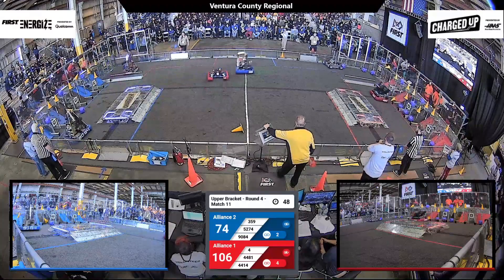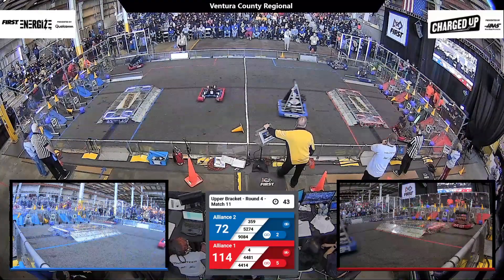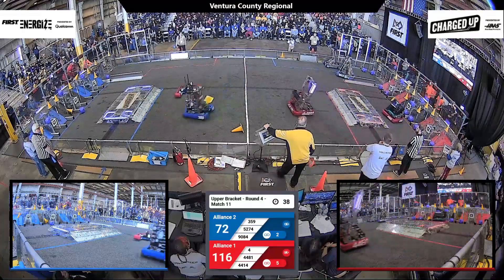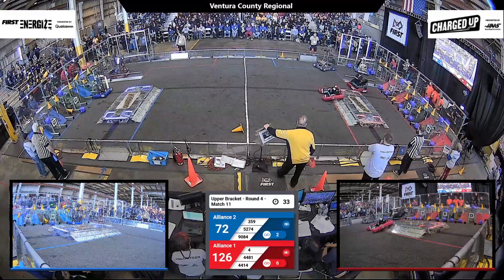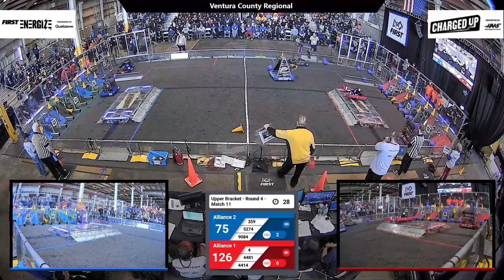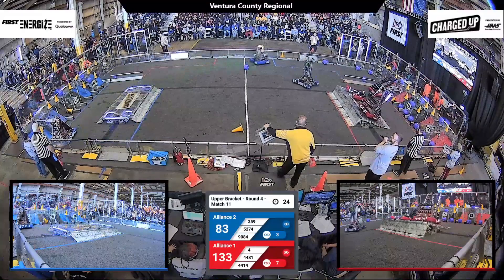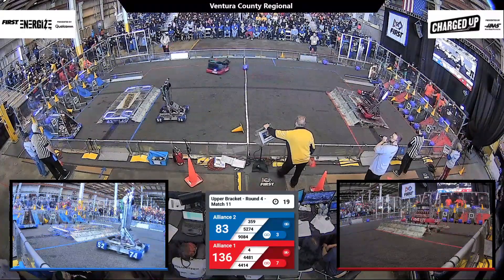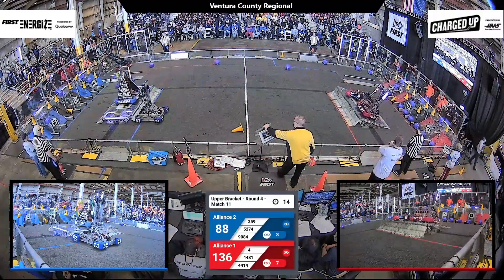Hawaiian kids scoring a cone on a mid-node for the Blue Alliance. There they go, getting another cone, but Team Rembrandt's scoring a cube in the hybrid node, along with High Tide scoring a cube in the upper node. As the end game signals, Team 4 is already getting ready on that charging station for the Red Alliance. Octobots struggling to get a cone, and they do, onto the high node. It's 136-88.